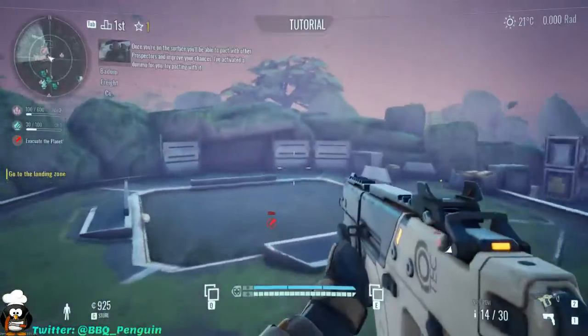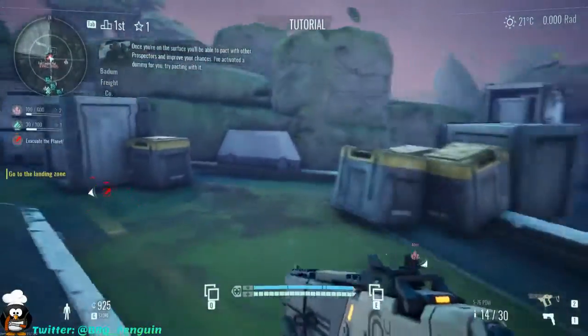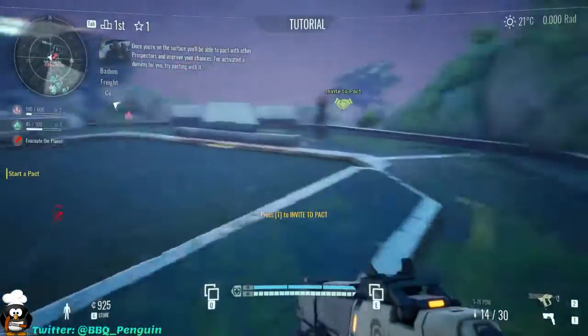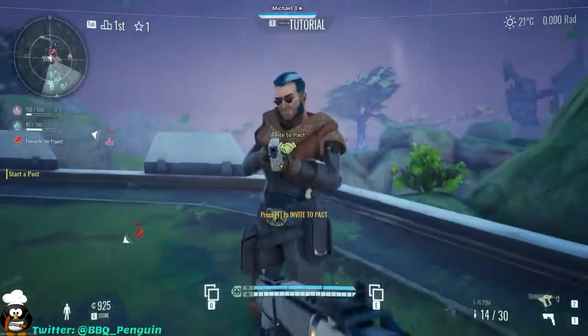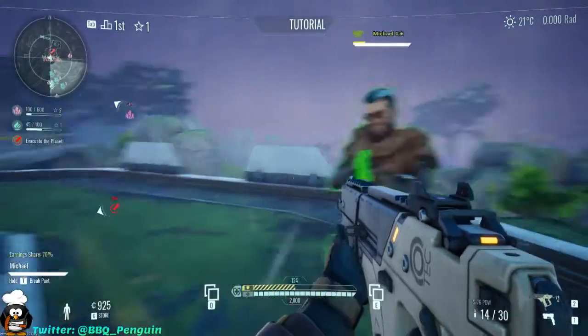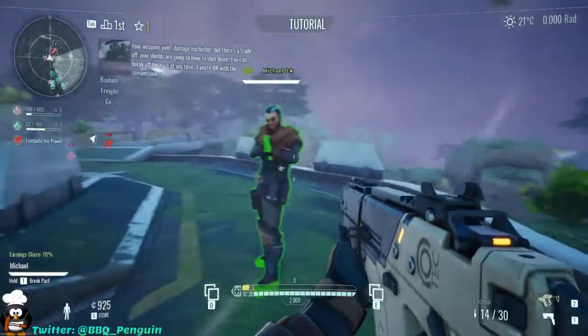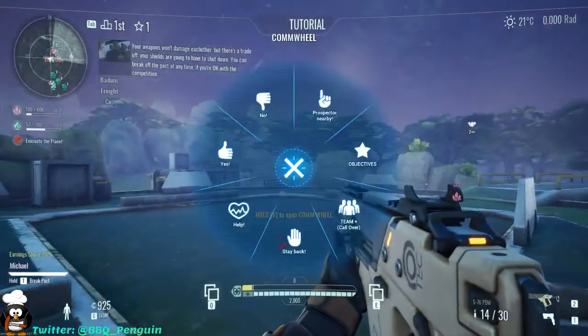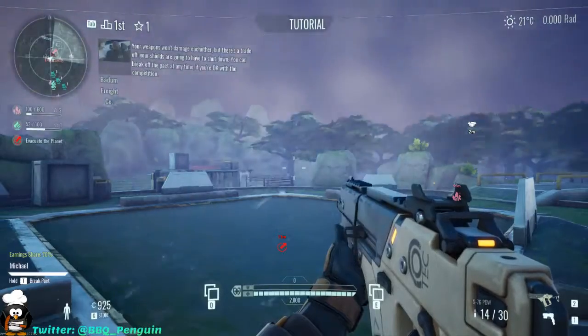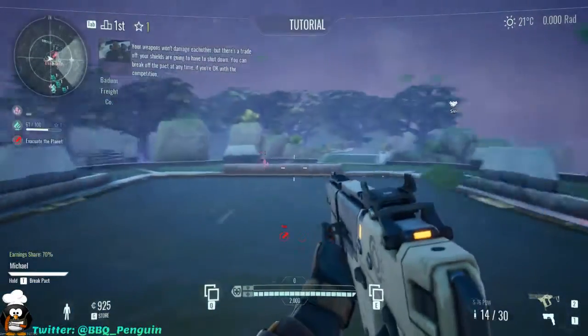Once you're on the surface, you'll be able to pack with other Prospectors and improve your chances. I've activated a dummy for you — try packing with it. Strength in numbers. Good call. You can break off the pack at any time, if you're okay with the competition.